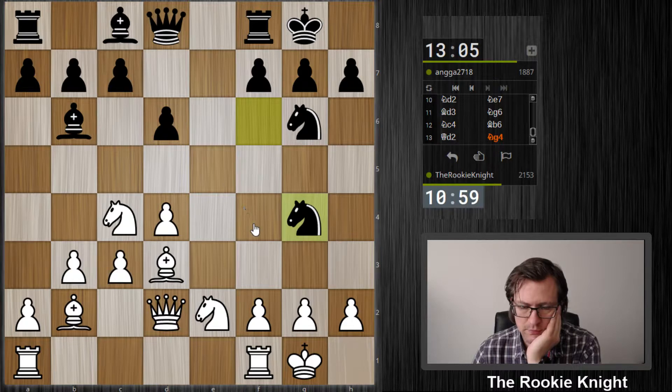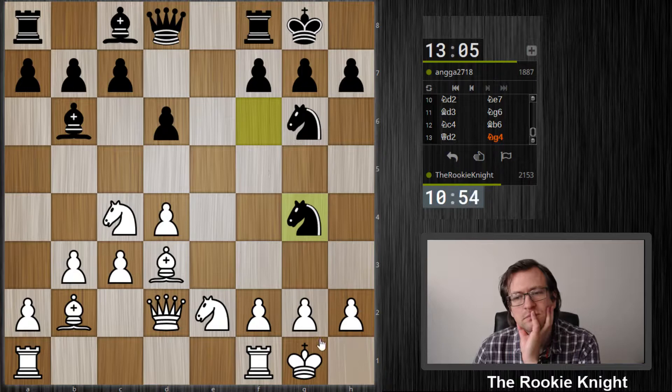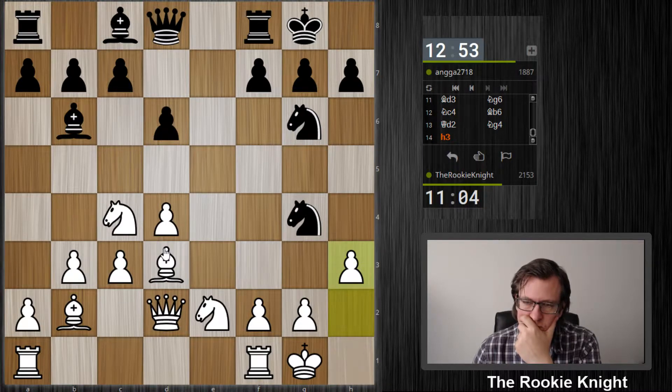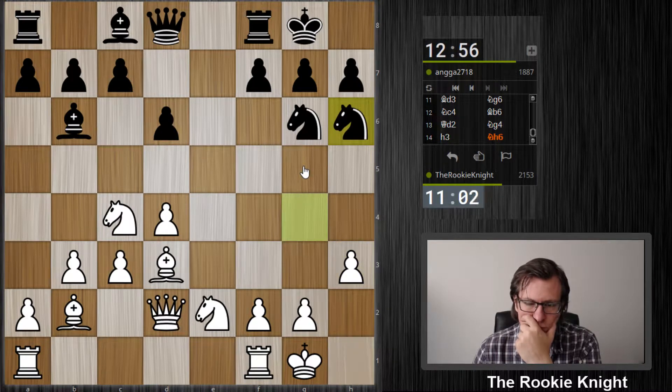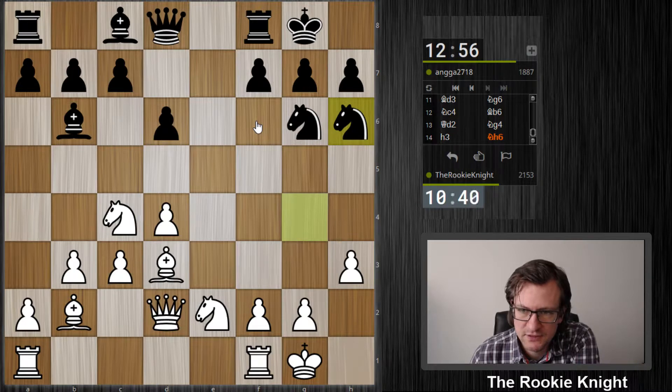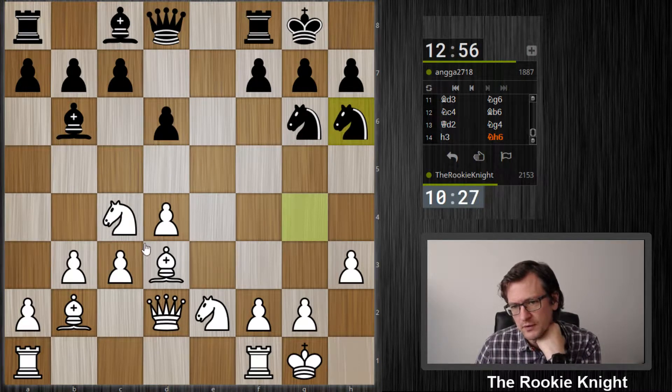h3, and then I continue later on with f4, f5. This rook maybe to e1. Queen g5 — okay but I can play knight to g3, just to avoid this move here. He wants to play bishop f5 I guess. But by playing knight to g3, he can play queen f6 and then f4 is weak. But I know I can also make this idea work with taking d5 and c4, and I have this beautiful diagonal here.